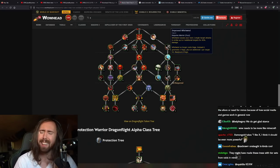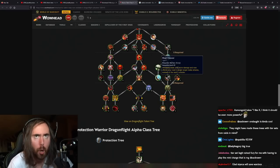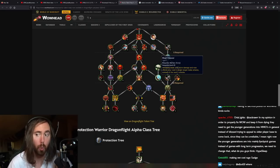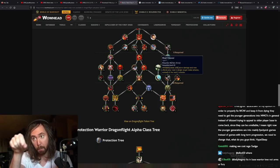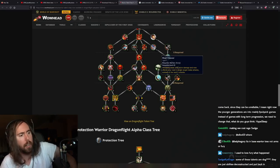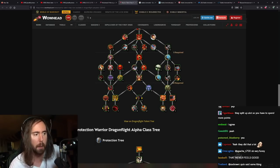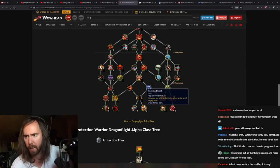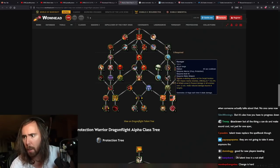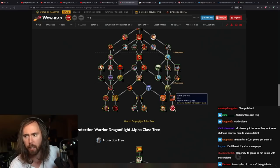Whirlwind deals 15% more damage — Meat Cleaver. I feel like with a lot of these talents, some of them are really cool but I don't like the aesthetic where 'hey you had this, now we're taking it away and you have to talent into it.' This is very iterative and it's the first time we've seen it, but I don't want to see base abilities have functionality removed and then have to talent back into it. I want to see more abilities like Odin's Fury — things like Ravager, which is fucking badass.